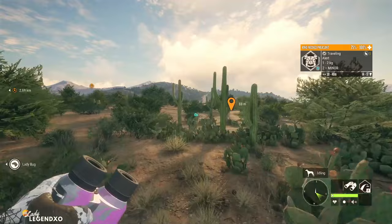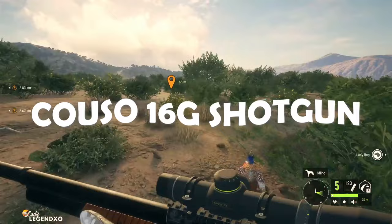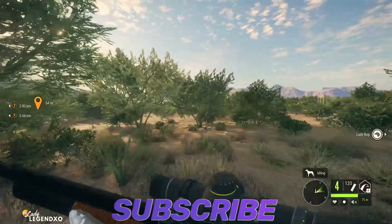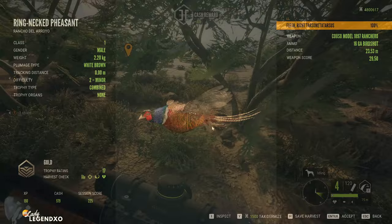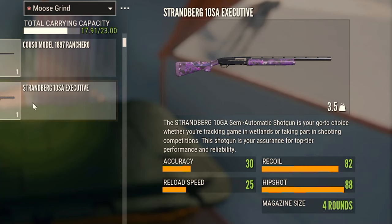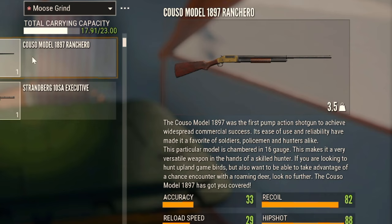This is the Kuso 16 gauge — and splat! So this shotgun has five shots. The Kuso and the Strandberg 10 gauge are the two best DLC shotguns in the game. Look at all the pellets we got into that pheasant. The Strandberg 10 SA Executive has an accuracy of 30, a recoil of 82, a reload speed of 25, and a hip shot of 88 with four rounds. The Kuso has an accuracy of 33, a recoil of 82, a reload speed of 29, and a hip shot of 88 with five rounds.